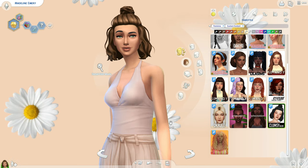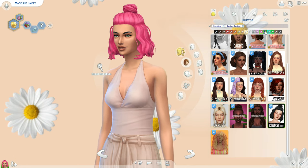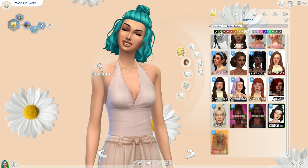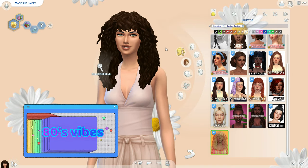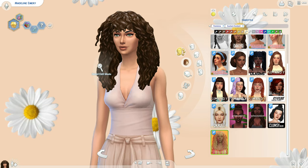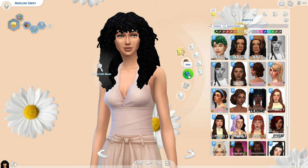This one is so cute — it's a short style from Clumsy Alien. I love their content. We'll show off a few colors — I think it's so cute, I love the bun on top. And then this one I really loved — I love how full it is with the bangs. It's just really cool. So those are all the hairs for the female sims.